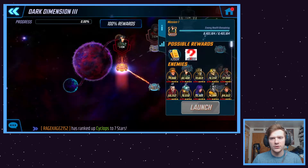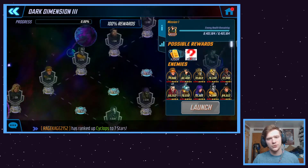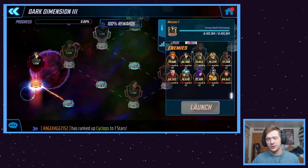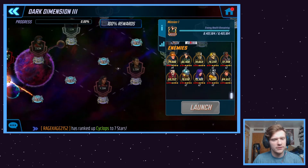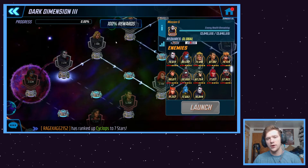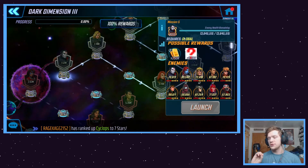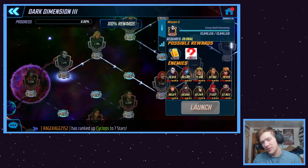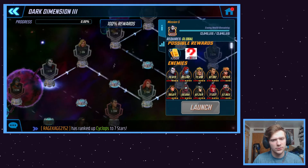Dark Dimension 3 is essentially broken up into four categories. The first couple of nodes have no restrictions — you can use whoever you want, so those should be relatively easy to clear. Once you move further on, around node five, you start needing to use global characters. This shouldn't be too bad. Phoenix is global, Emma Frost is global, and Ghost is global too, so there are some pretty competent global characters.